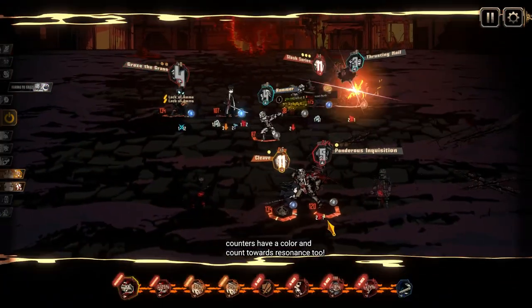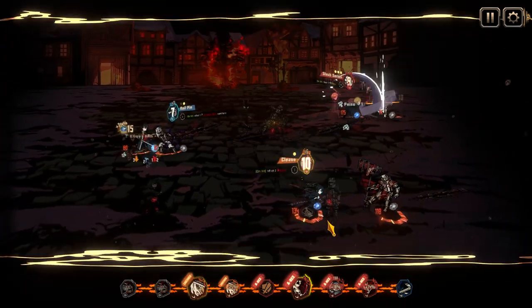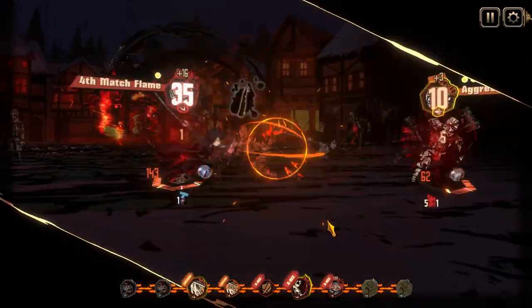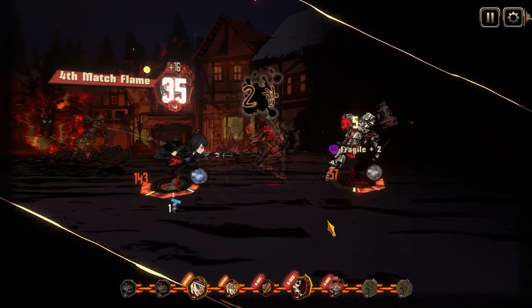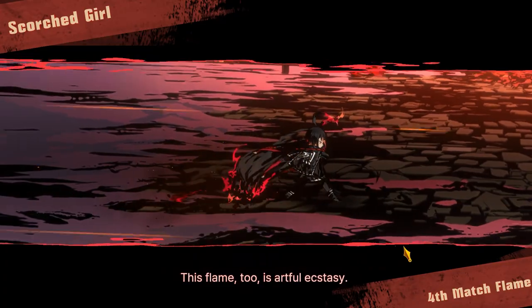The former resonance was more of a nice to have, since while it increased damage for skills in the chain, it never really helped you win clashes. However, resonance now raises offense levels, which means chaining the same color together actively enhances our clashing power.